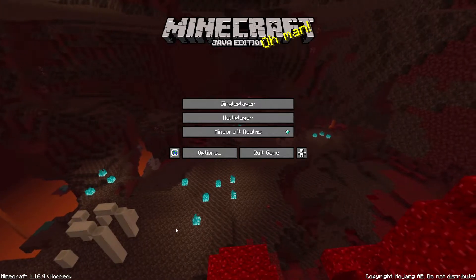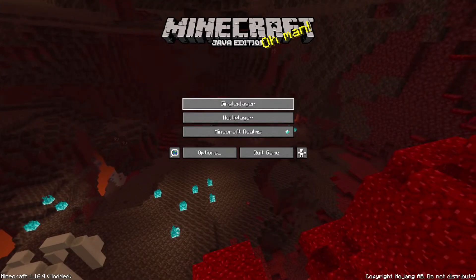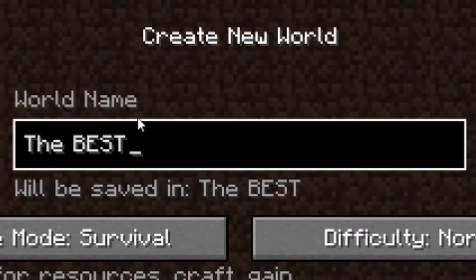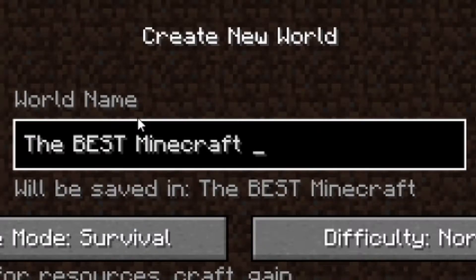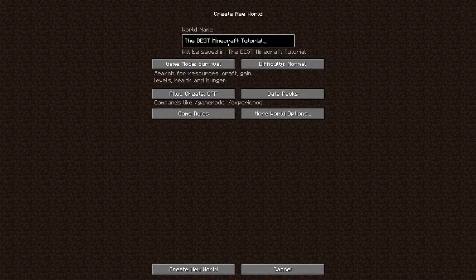Step one to creating a brand new Minecraft survival world is to create the world. Click single player, then create new world, and here we are at the create new world screen. It can be very scary if you don't know what you're doing, but it's pretty simple. First off, we're going to change the world name — I'm going to set it to 'THE BEST MINECRAFT TUTORIAL' in all caps. Now, game mode: because we are making a tutorial in survival mode, we're going to go with survival.